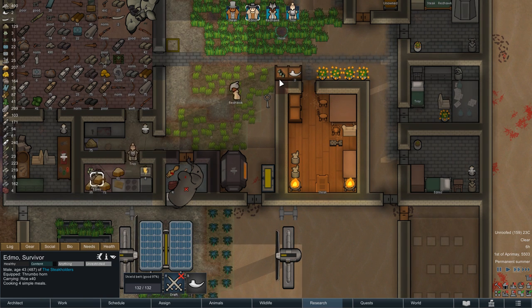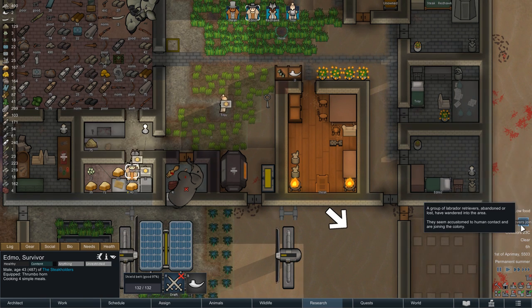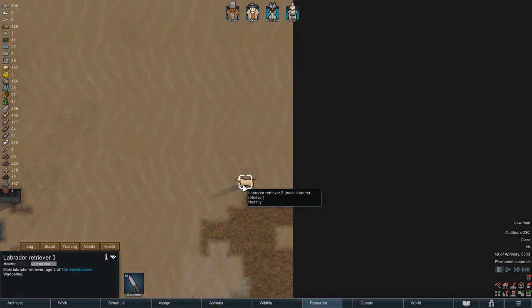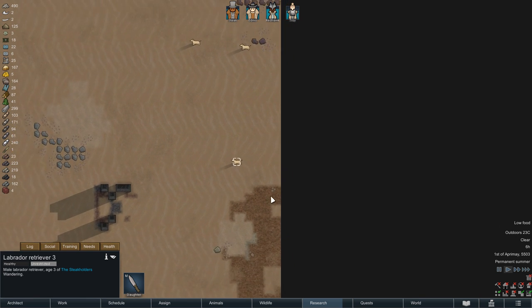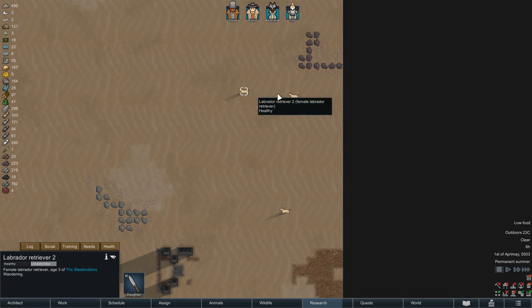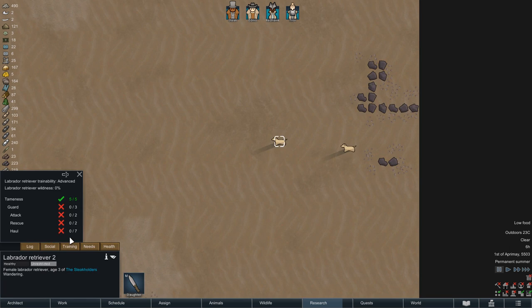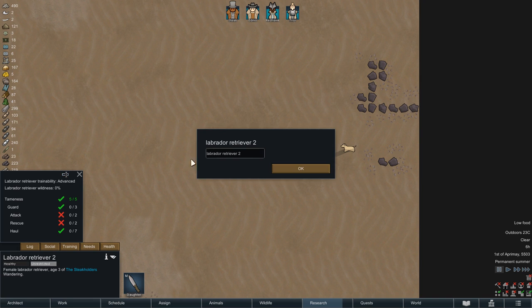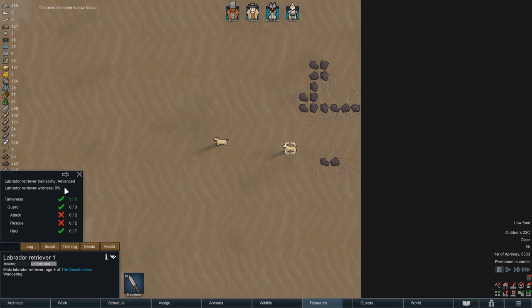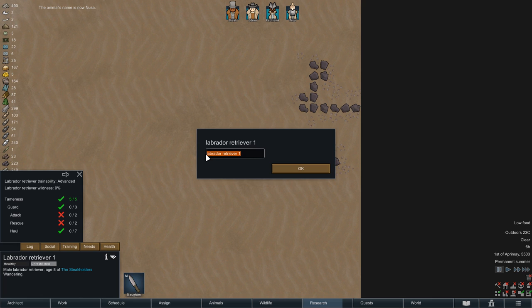Randy sends the next event our way, and this one has a bit of irony to it. Having just purchased a husky for several hundred pieces of silver, we now have Labrador Retrievers wandering in and joining the colony for free — not just one, but three in total with the potential to make more. For names we are going with patrons: Noosa for the female, Louie after patron Louie Harrington for the first male, and the second male named after patron Taylor Smith.